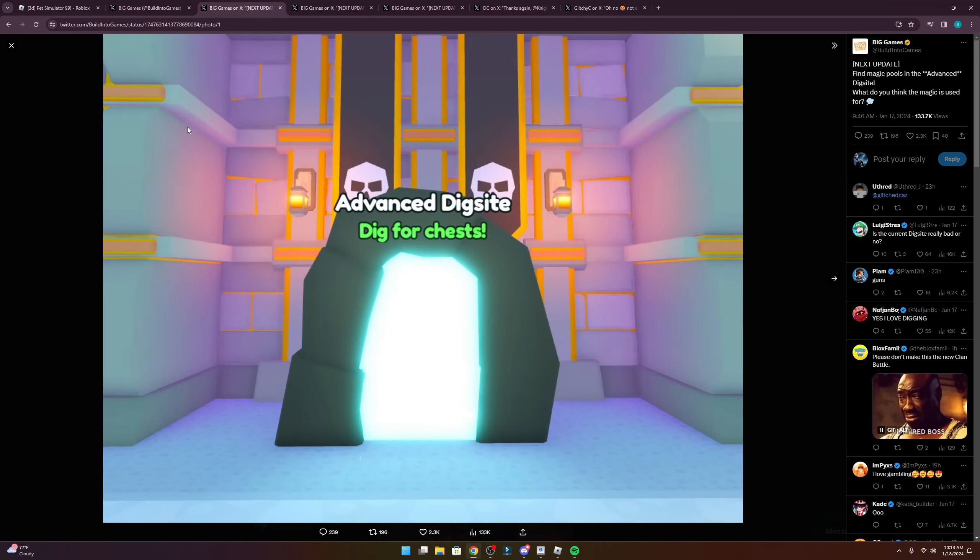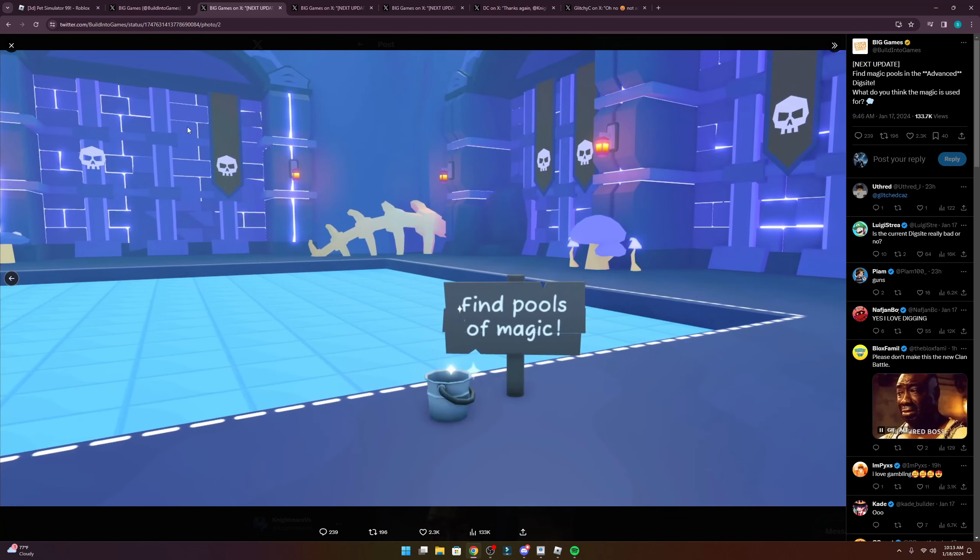Secondly, we have the advanced dig site coming out as well as magic pools, which we have no idea about yet — but we did see that leaked image last week about a container having some sort of purple liquid inside of it. So we have a little more news as to what that might entail, and it looks like we're getting a new minigame this week. Hopefully everybody has their golden shovels, and if not, please upgrade to the pro shovel in the regular dig site minigame.